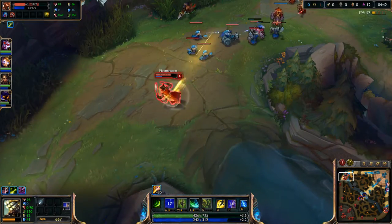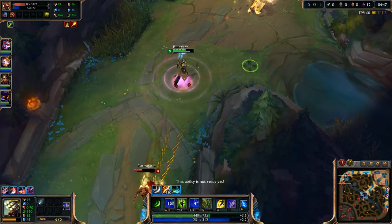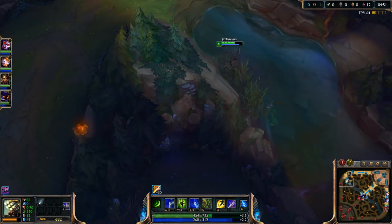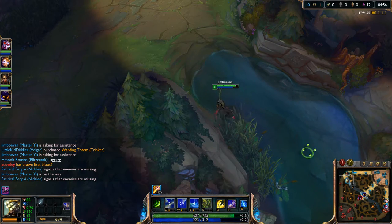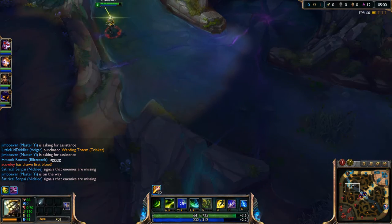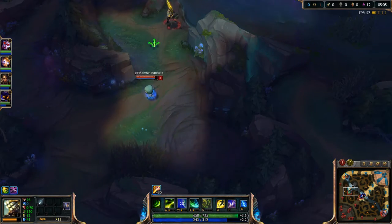He's got a ward there, so go ahead and pop that. Oh, he flashed. Well I'll just grab that ward really quickly — that's what I love about this. Oh, it's not there anymore. It doesn't show up on the map anymore because my buff just ran out. Oh, that sucks. There's a Amumu — should be able to beat him in a fight, I just don't want to fight him.